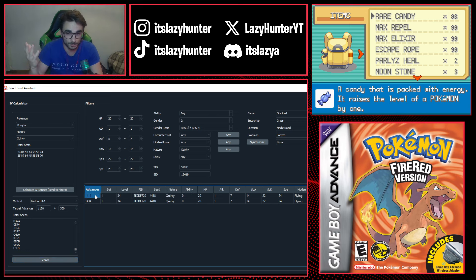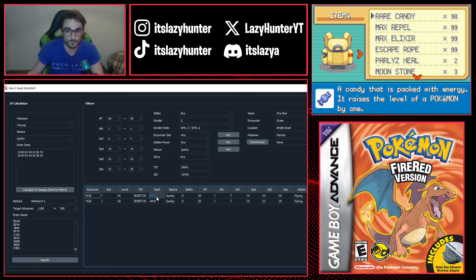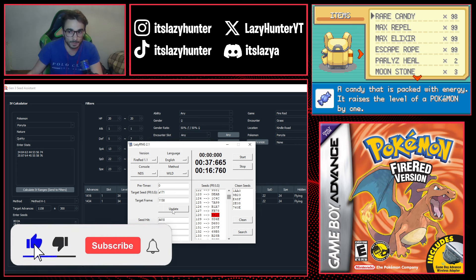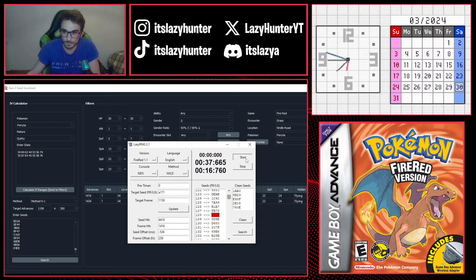Being off by that many frames is fine as long as you know how to troubleshoot. I take the frame advance and seed I hit — seed 4418, frame advance from the result — enter them into LazyRNG as the frame hit and seed hit, and click Update. This generates a new timer. I can see I hit seed 128 when I was aiming for 159 — I was a bit early — so I'll go again with the new updated timer.